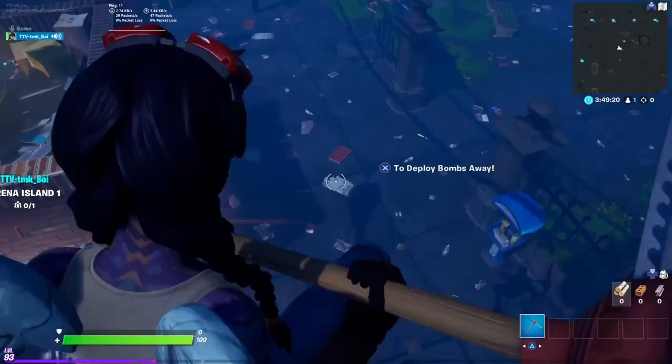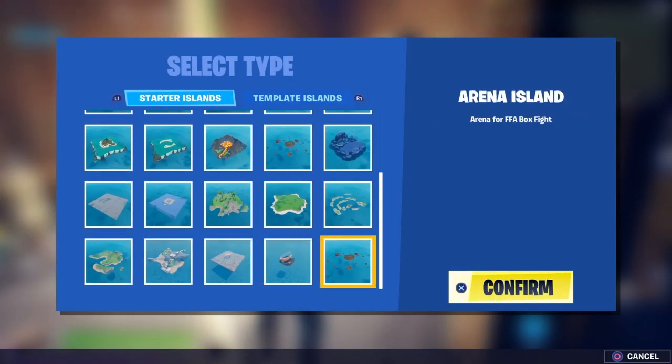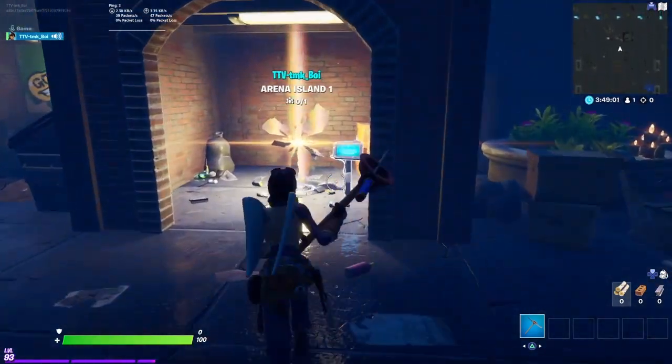First, go into your islands and create a new island. There's a new island called Arena Island — no one's really sure if it's meant to be there yet because it has no icon and it has millions of unreleased props. But yeah, just load up that island.